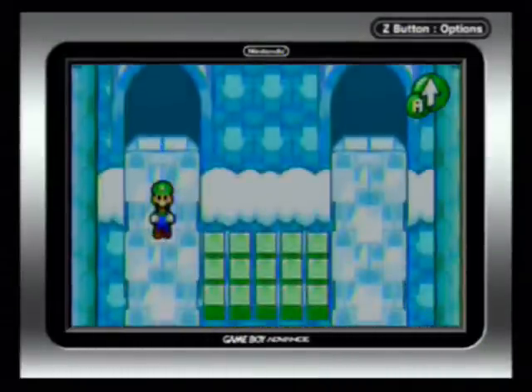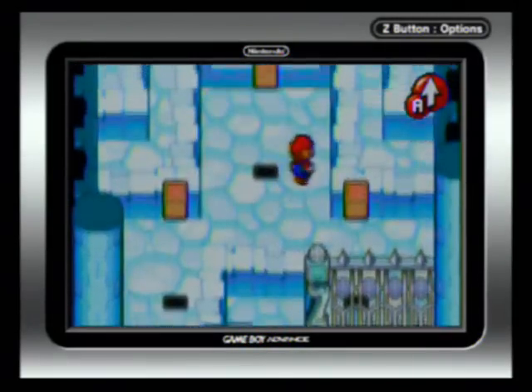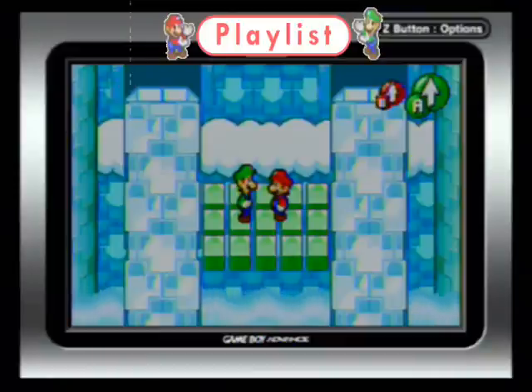So with Mario and Luigi finally reunited on the bridge, after a very long period of time being separated from each other, we will end this episode here. Next time on Let's Play Mario and Luigi Superstar Saga, we will be continuing through Joke's End, catching up to Jojora, and hopefully finding Valletta and Princess Peach. See you next time.